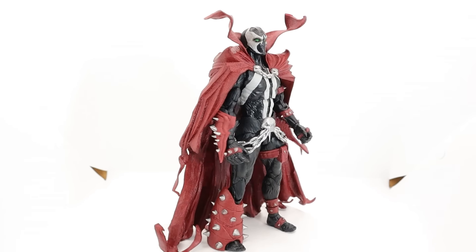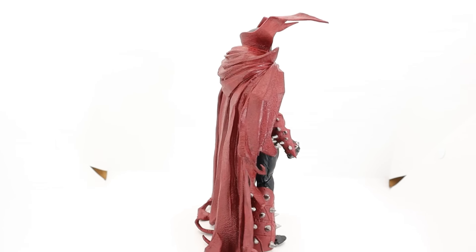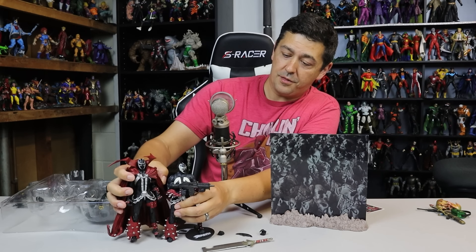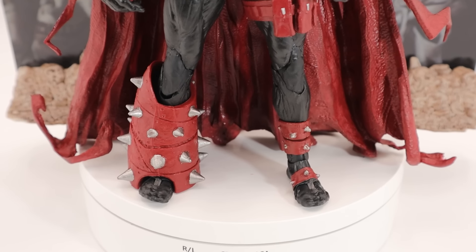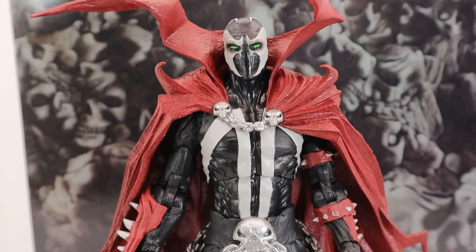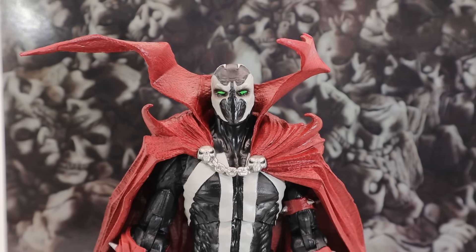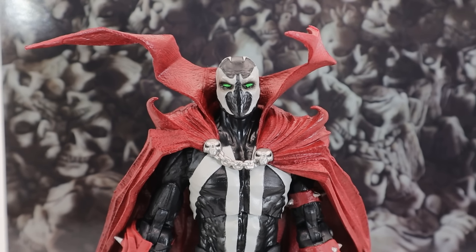The capes on these are huge. Spawn first — this cape is awesome, the way it drapes all the way to the floor with the big hood. This is the best cape they've done for a Spawn for sure. Compared to the body buck from the Spawn-on-a-throne figure, he's a little bit shinier and the symbol is a little bit different. The face is different too — just different coloring overall.